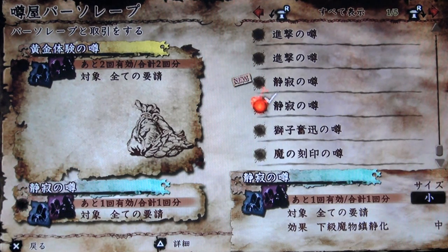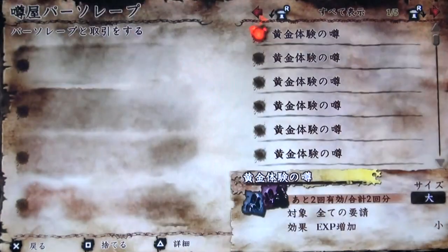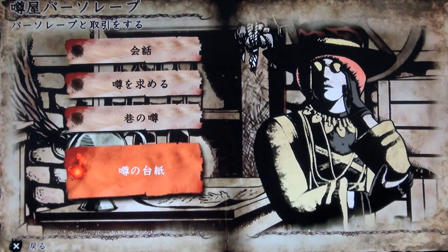I believe these are temporary enchantments. The reason I think that is because I once used them, put them into the slots, and when I came back, they had disappeared. Also notice that I have more than one of the exact same enchantment — I'm flipping through three here and they're all the same. So you'll be able to use enchantments, use them up, and then if you want the same enchantment again, perhaps you can fulfill the same requirements to unlock it again. This is a very interesting addition to Soul Sacrifice Delta.